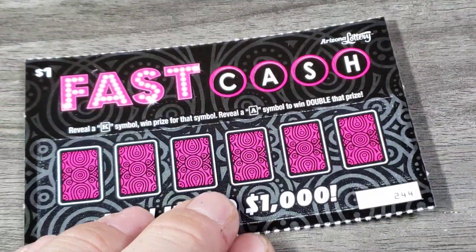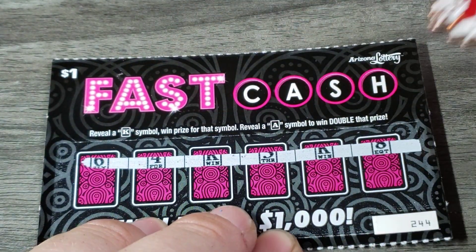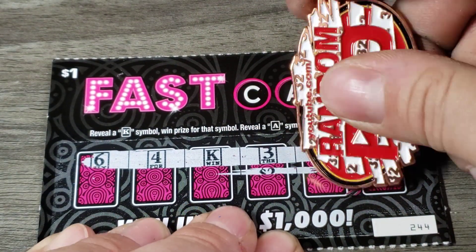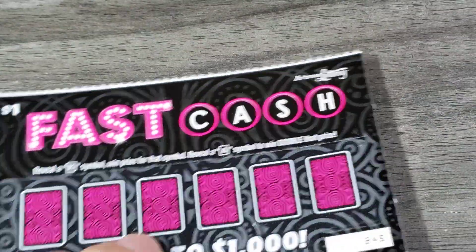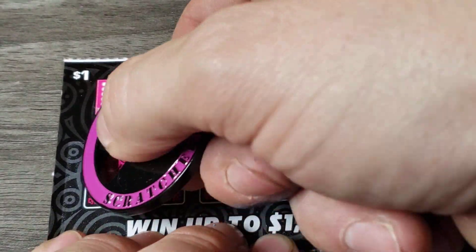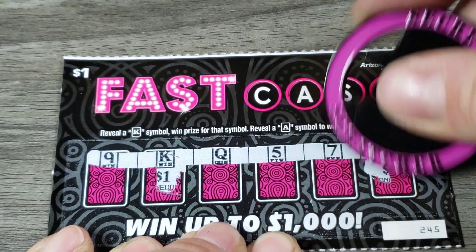It might not be too bad. Two kings — not bad actually, just little smaller swipes. One and two. We are at — I'm not going to try to count backwards — $7, I think. We'll say $7. And back to back to back to back. $8, $9. Nice.